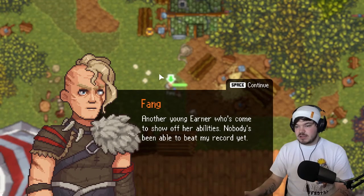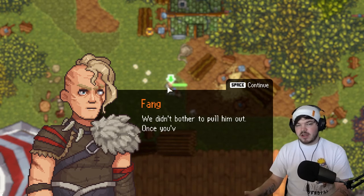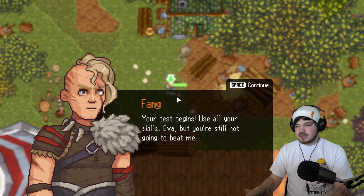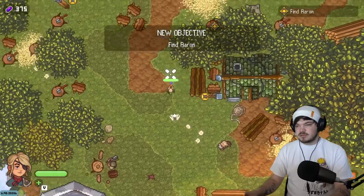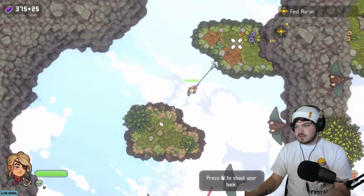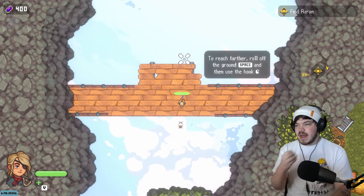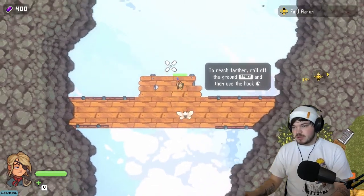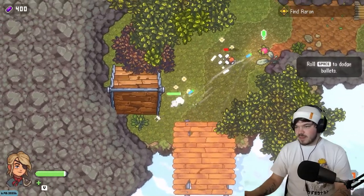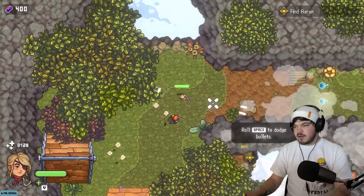Now we need to go and talk to Fang. Another young Earnest wanting to show off their abilities - nobody's beaten my record yet. Our obnoxious brother's here too - he tried to pass the test but he got stuck in a box! The test begins - all your skills. To reach further, roll off the ground and then use your hook. That's a good tip. So roll and then use the hook. Bad guys - shoot them! We got a little health regeneration buff.